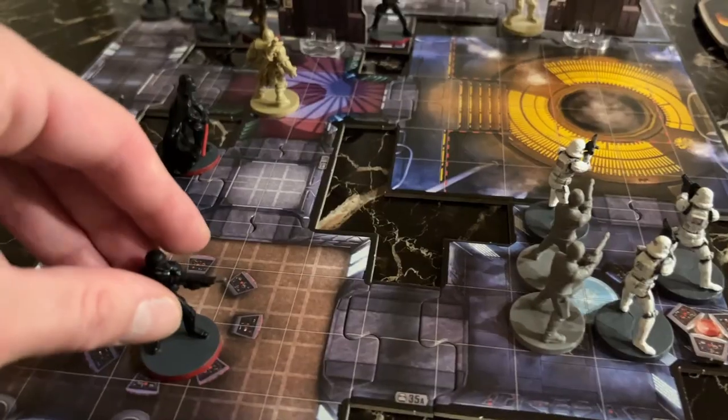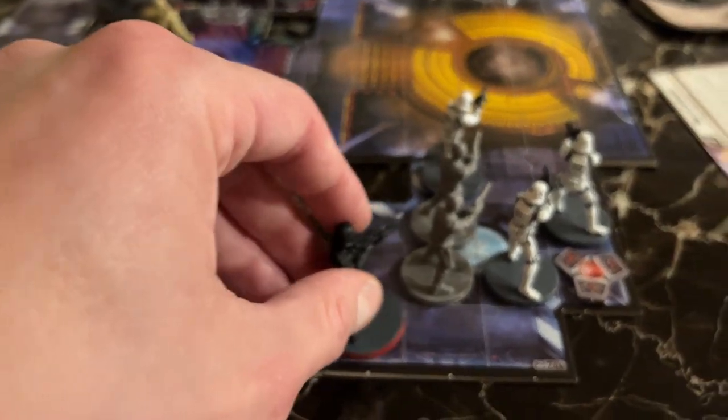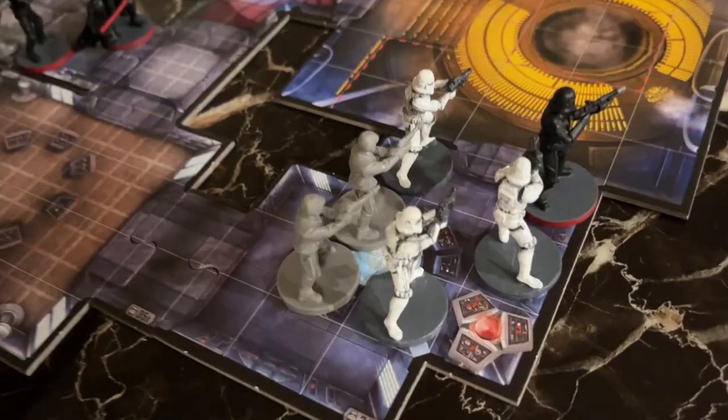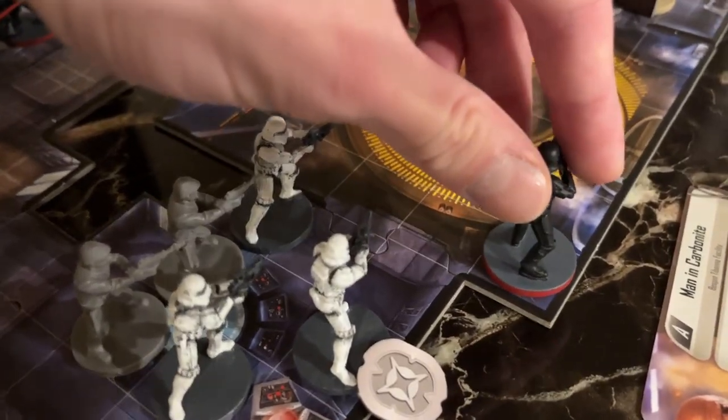The other Death Trooper moves one, two, three, four, then moves again — one, two, three — giving a damage power token to a Stormtrooper he can use when attacking. Finishes the double move. That's the end of round one.